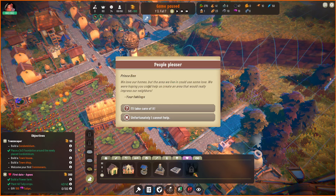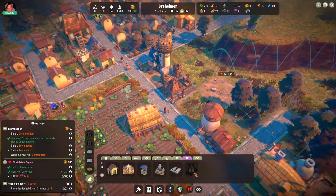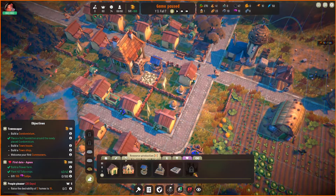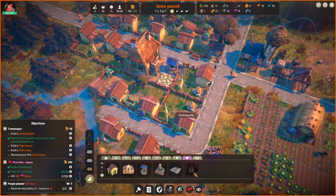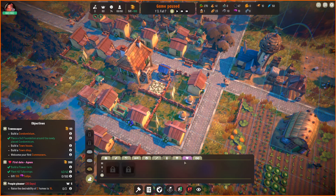An event! We love our homes, but the area we live in could use some love. We were hoping you could help us create an area that would really impress our neighbors. Raise the desirability of three homes to 15. This is a great time to show off a cool bit of tech that people told me. I also saw this on the Discord — if you guys are really interested in this game, I would recommend checking out the Discord. A lot of cool people there; the dev team is really nice, I think it's just two people.